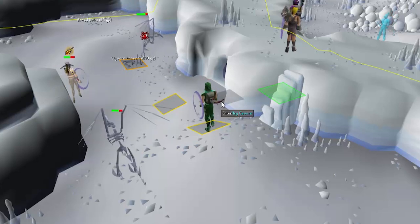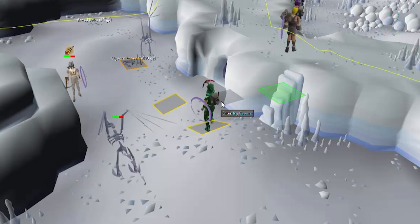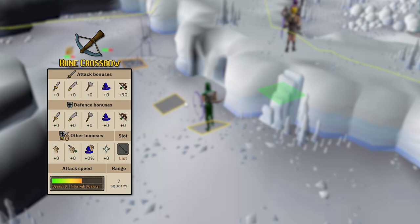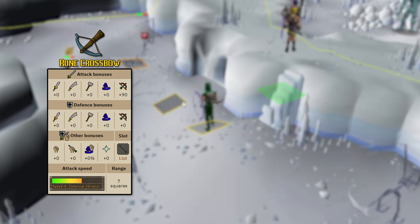Let's start out with some basic statistical comparisons. The first thing we're going to look at is the rune crossbow. The rune crossbow is your most basic crossbow for higher-end PVM activities, and it gives you a ranged attack bonus of plus 90.